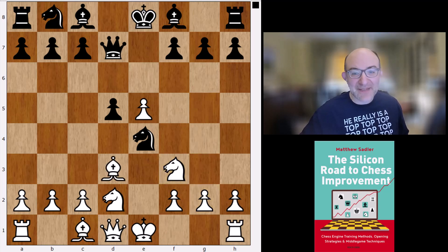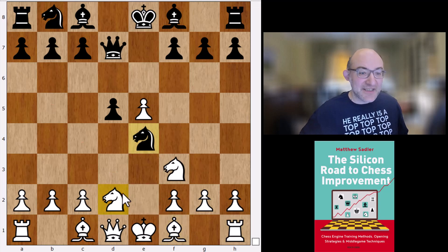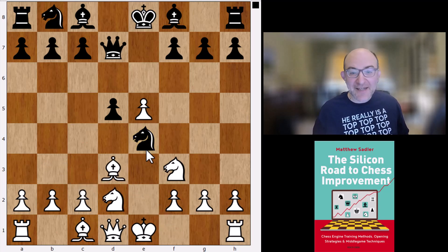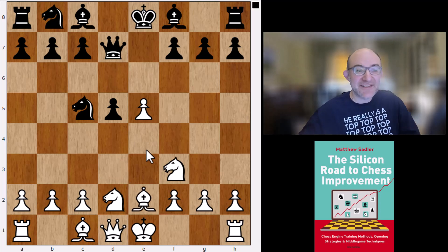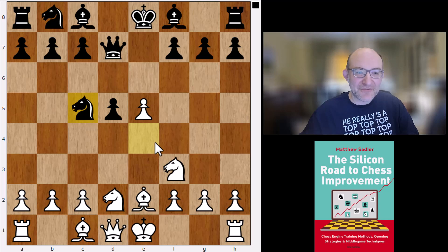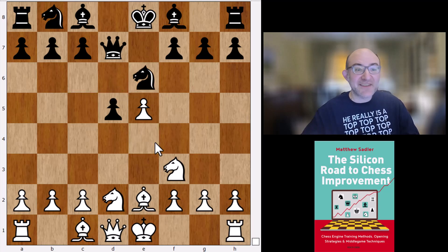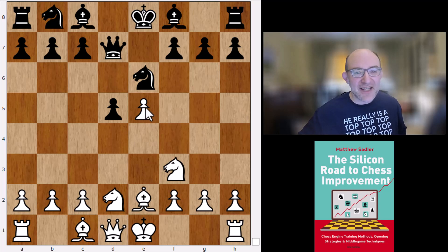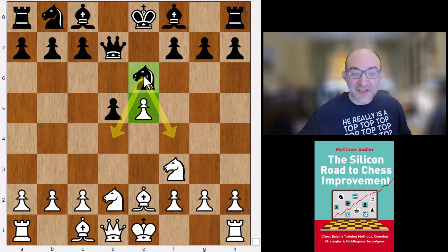Bd3 was played by Muzychuk — one of the main moves. There's also Be2, and Nb3 was an engine choice a number of times but didn't lead to anything particularly exciting. So Bd3, Nc5, and Be2. At the cost of a tempo, we've managed to get that knight away from e4, but it finds quite a nice square on e6 — a traditional square in these sorts of structures. You've got a pawn on e5, and then you just put a knight on e6 in front of it. The knight can look to come out to d4 or f4, and it's nice and invulnerable there.